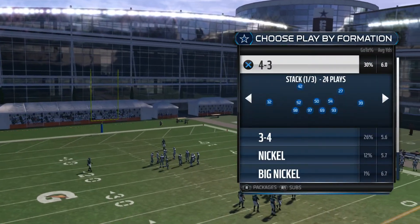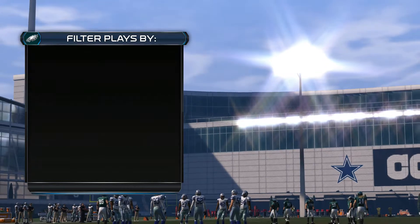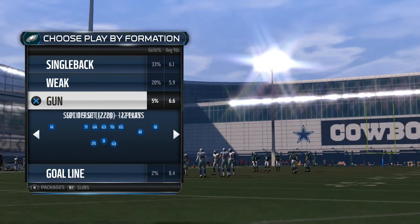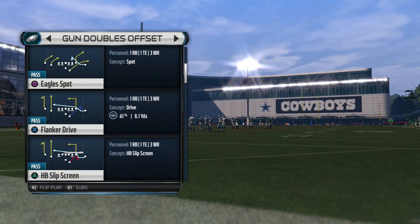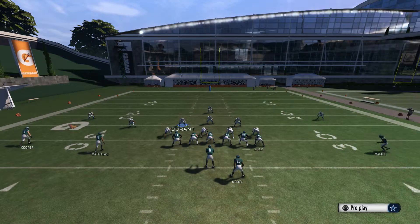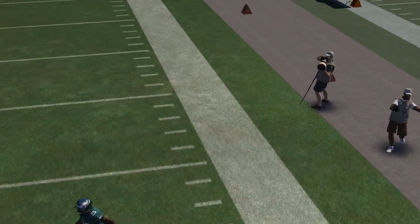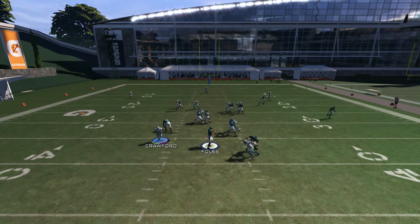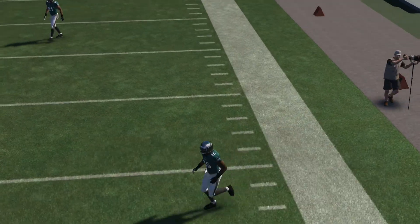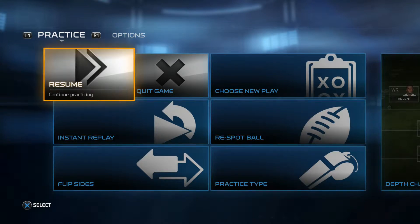Formation 4-3, Cover 3. Say they're in the Gun — I'm gonna choose that Eagle Spot where a lot of the routes are over the middle. The only place he can throw it is in the flats. See that? It's great coverage — they have nowhere to throw it, especially when they need about 10 yards on third or fourth and 10. They can't throw it in the flats and you're going to pick them off the majority of the time.